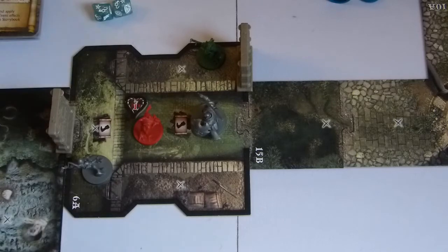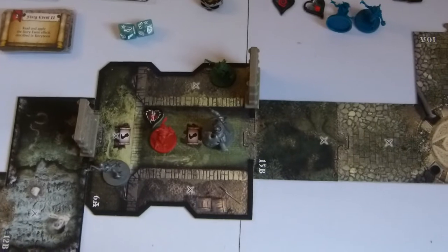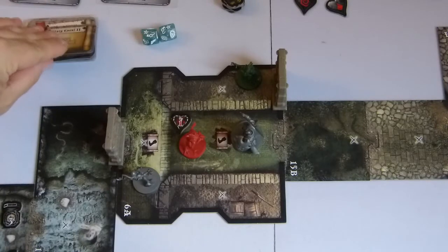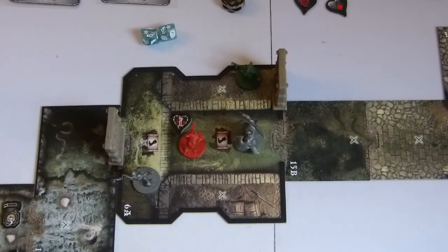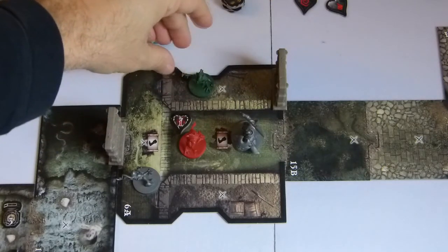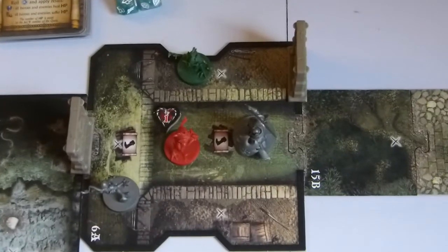Everyone has activated. Event phase — I discard the card on top of the deck. We start a new round. I refresh the powers — Time phase — including Shaye's Sifling power. The green Gremlin, I recall, was not activated since it wasn't engaged, so it made no attack.